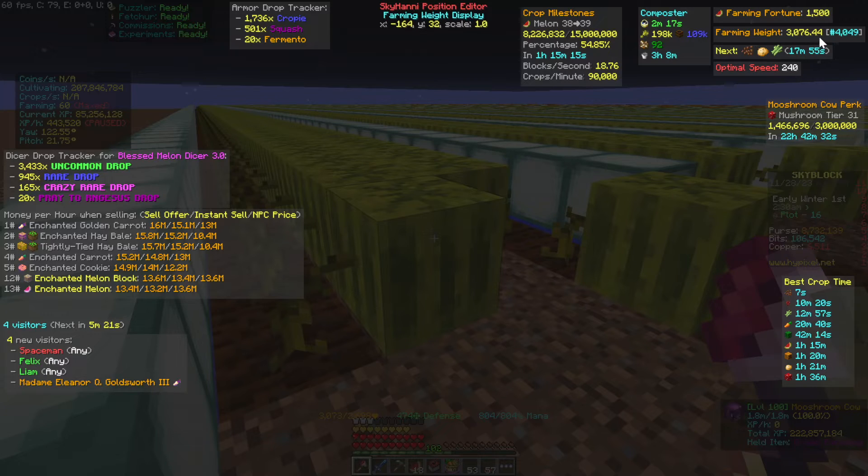You can also track your farming weight if that interests you, and your farming rank based on your weight. It will tell you either what crops are next in a contest and how long until that contest, or if there's an active contest it will show the crops actively in contest and the time remaining. You also have the optimal speed display — as you change your equipment it will tell you the optimal speed you should be using, and you can override it with your own values if you prefer.